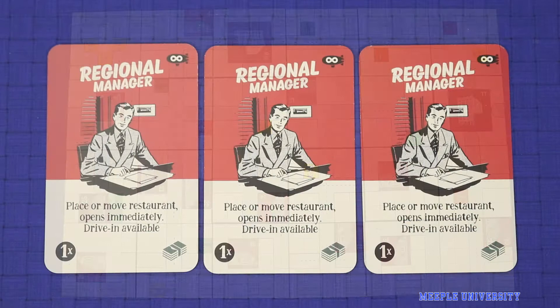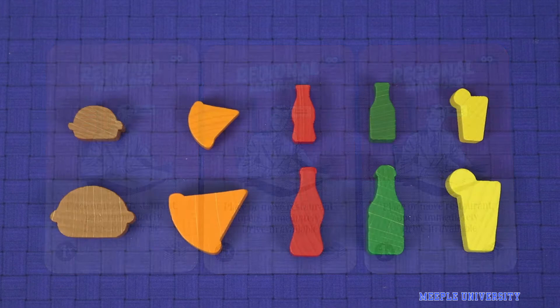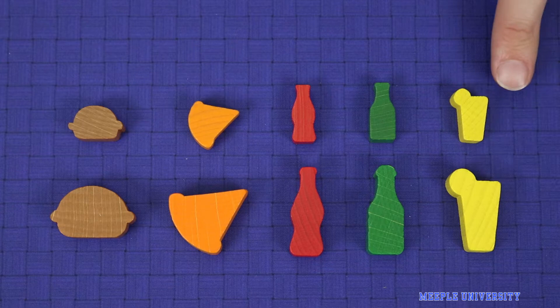As for the five player game you'll use three copies of each of the one times employees. The expansion also comes with large versions of each of the food and drink tokens, with a large one representing five small ones. So with that let's get into some of the expansion modules.